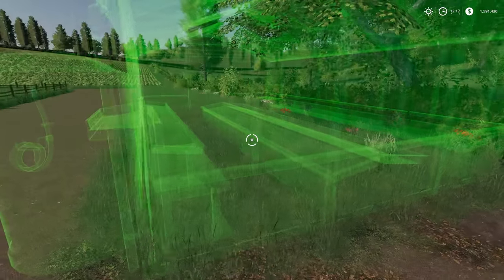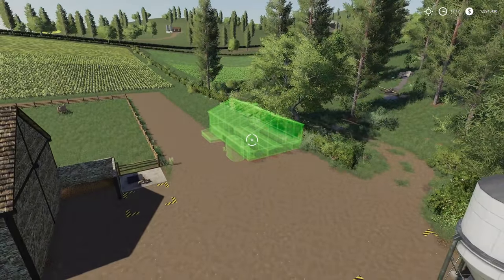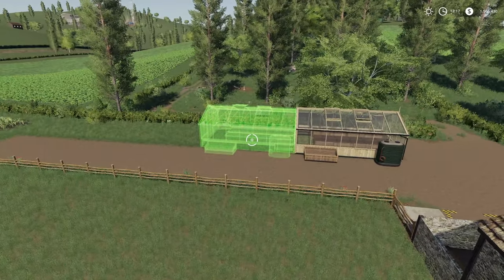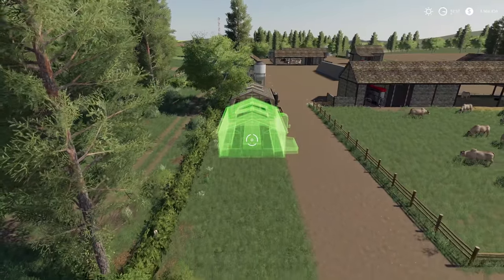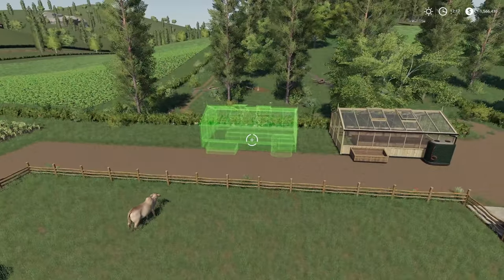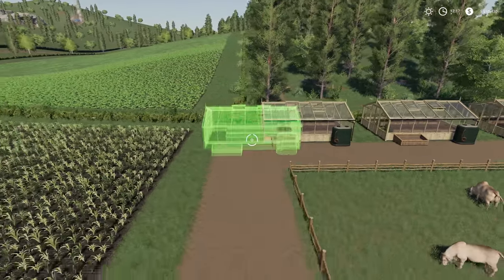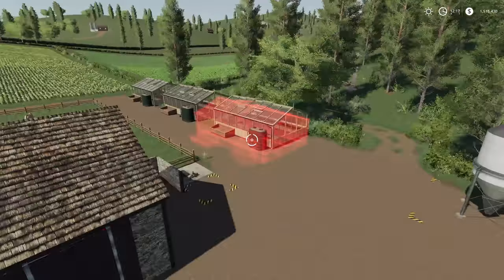Let's get these greenhouses placed. Right about there - bam, perfect. Now should we leave room in between? I think maybe we should. The doors do not open on these, so if you want in, good luck. Let's put one about right there, and then about right there. Now we've got a couple of greenhouses.